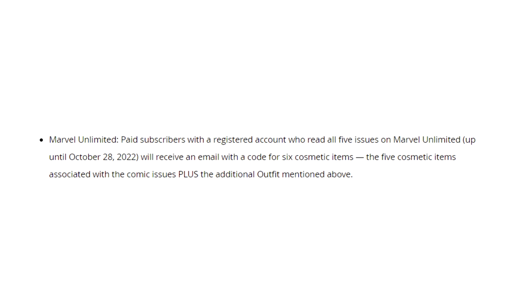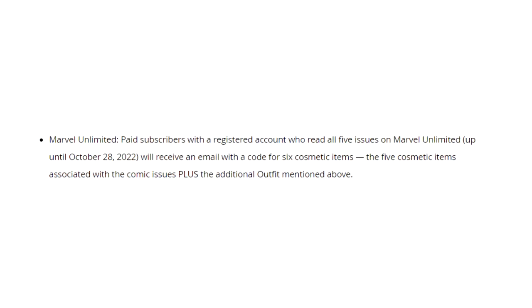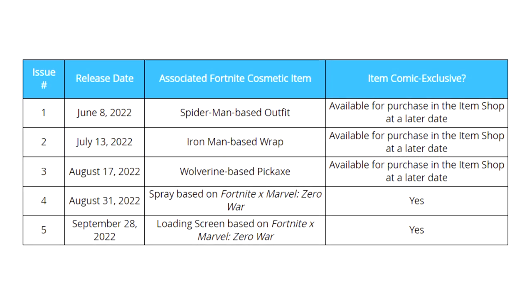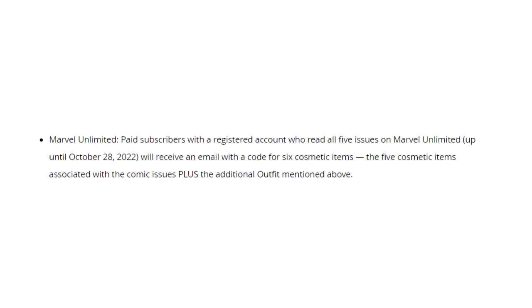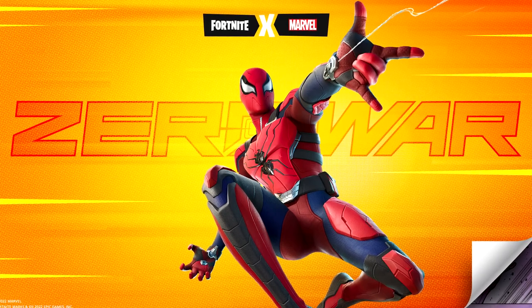Moving on to the second method, which is to be a paid subscriber of Marvel Unlimited. If you have this service and you read all five comics of Marvel Unlimited up to October 28th, 2022, you will also receive an email code — a digital code — but this one's for all six cosmetic items that you'll get from the comic books, which are essentially all of these on screen right now. If you're a paid member and you read all the comics, you will get all the skins in-game for free, but unfortunately it does come at a later date.